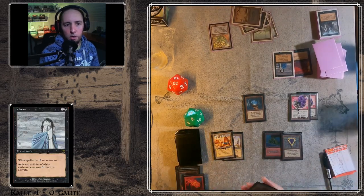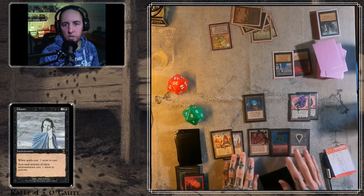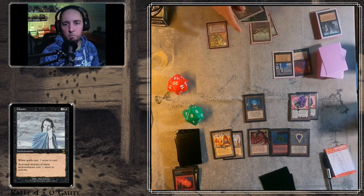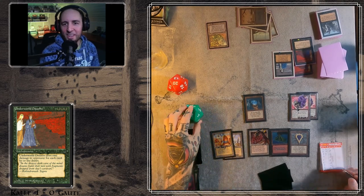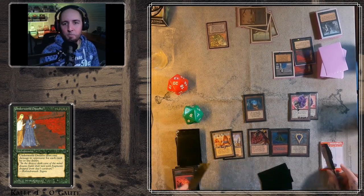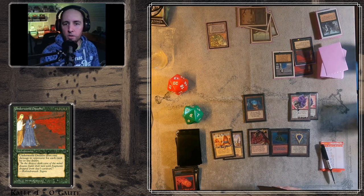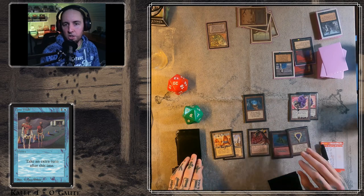Here's a Gloom — so he sided in Gloom apparently. The fourth Underworld Dreams. Gloom isn't that good this late in the game. Kalle has seven mana, so if he gets one more mana he can still cast his Serra Angels.